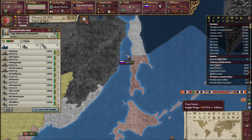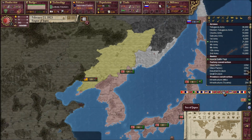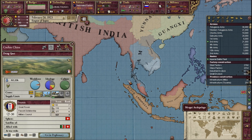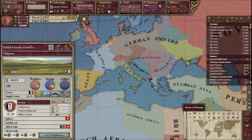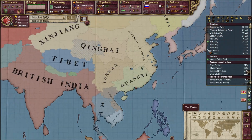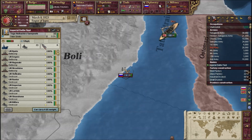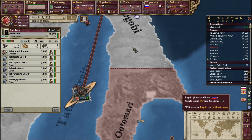As the Empire of Japan, our Navy is the utmost priority. Did France change from the military council yet? Nope. The Russian White fleet has docked — they're hiding.